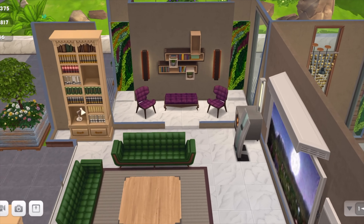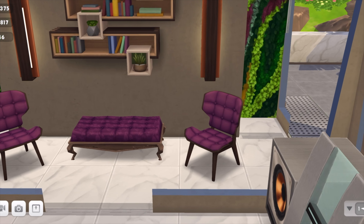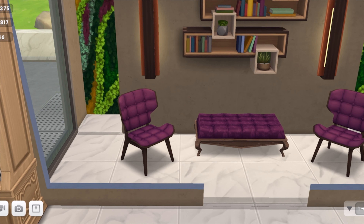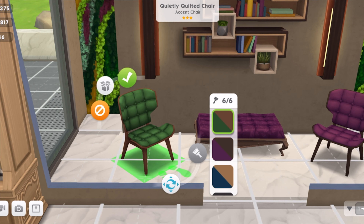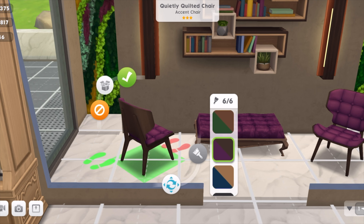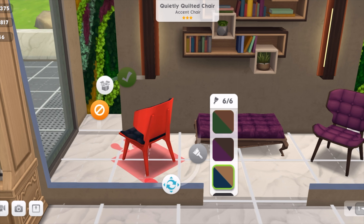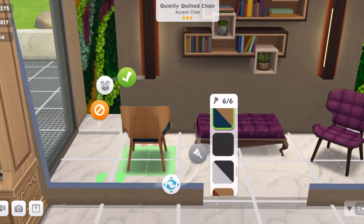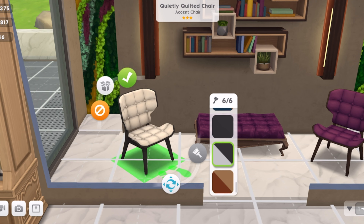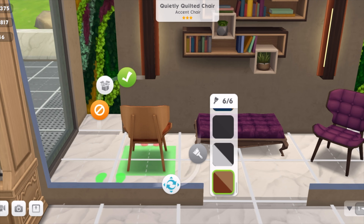Now we have these beautiful chairs in the gold pack as well — very nice, just so cute. Again a variety of colors, and notice that the wood at the back changes color as well. It's bright on this color here — just look at that! A black is black through and through, white has a black wooden frame, and so on. So you can see the different changes.